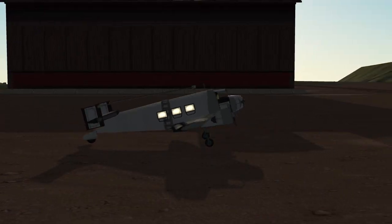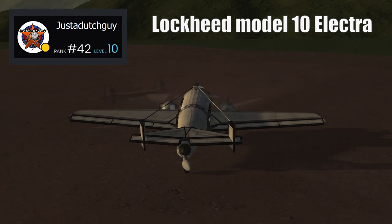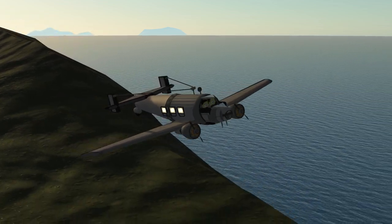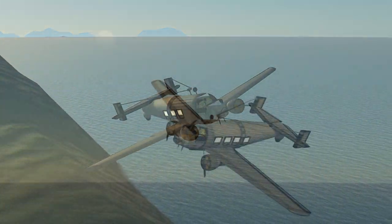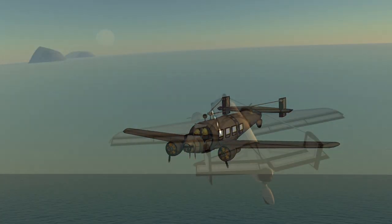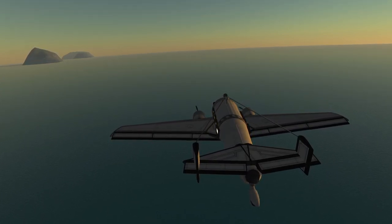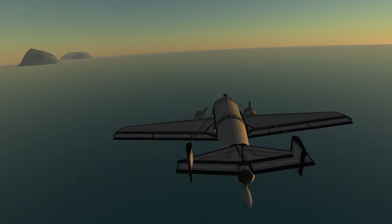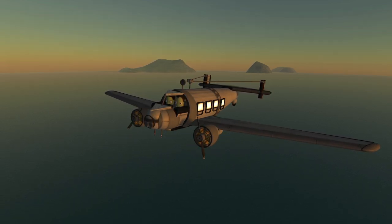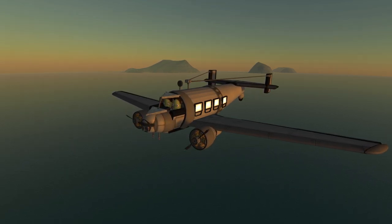Moving back to planes, we see Just A Dutch Guy's replica of the Lockheed Model 10 Electra. It first flew February 23, 1934 and was introduced the following year. The aircraft is famous for being flown by Amelia Earhart on her ill-fated Around the World Expedition in 1937, in which she disappeared somewhere on the leg between Papua New Guinea and Hawaii. Like most of Just A Dutch Guy's craft, the replica has very similar handling and performance to the real article.